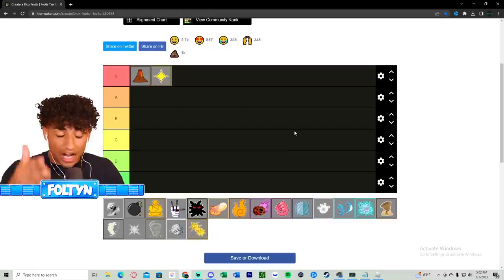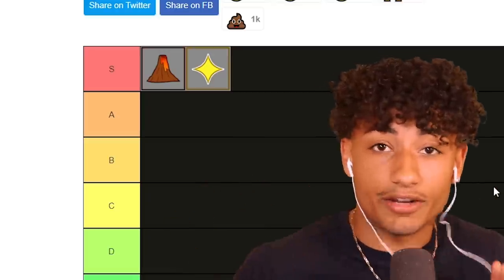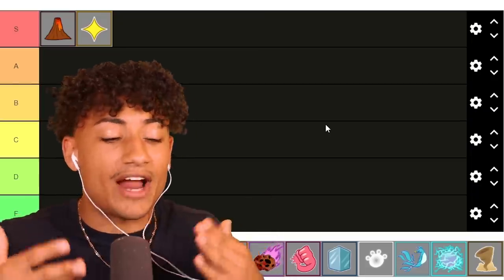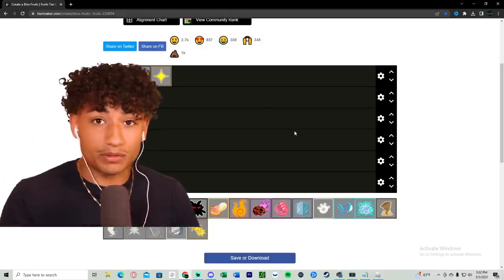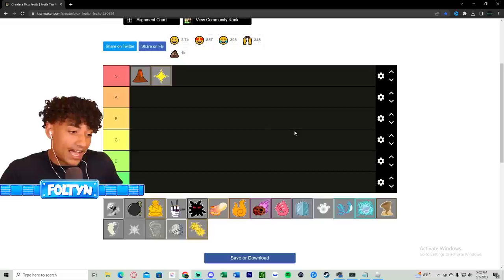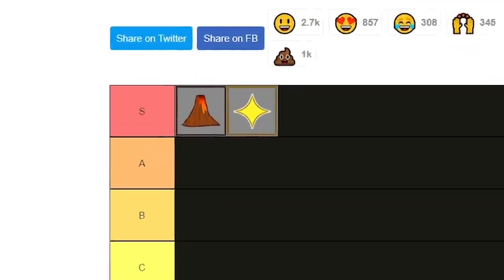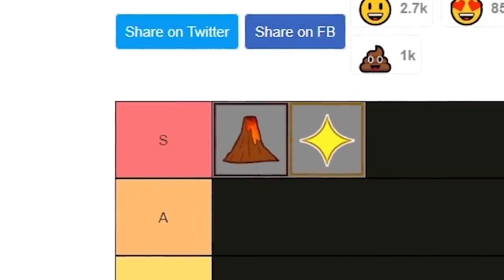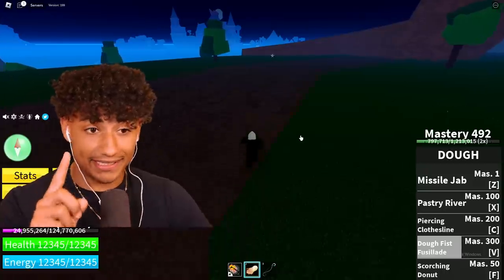The next fruit is the Doe fruit, and a lot of people tell me this is the best fruit in the game. When I awakened it I loved it, but then I awakened Magma and Light fruit. You might hate me for this, but I think Light fruit and Magma fruit are better than Doe fruit. It's definitely an S tier fruit, an amazing fruit, but I'm putting it behind Magma and Light. The animations and combos for Doe fruit are probably one of the best.